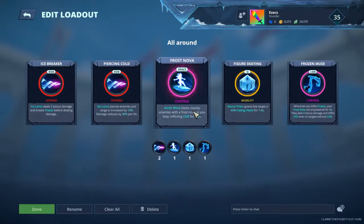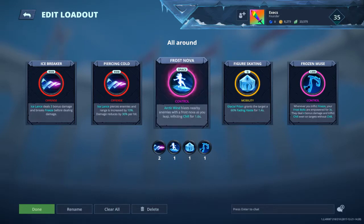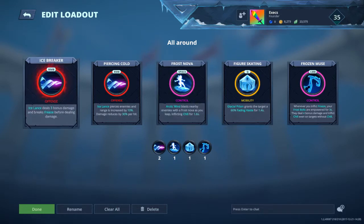I'll tell you all about the build that I thought of. Let's start with her first talent: Ice Breaker. This is what you'll need after you freeze your enemies — it deals flat 22 damage to frozen enemies. It's kind of OP because there's no actual counterplay.